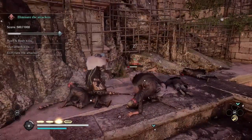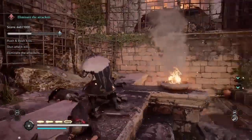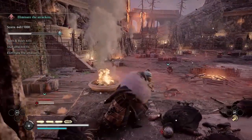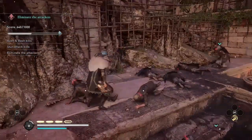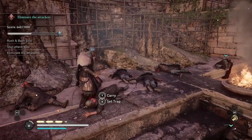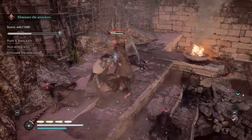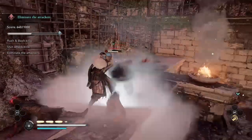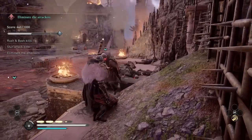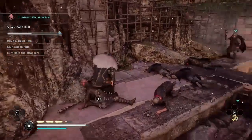One more parry and stun. The other reason I want to avoid being surrounded and dealing with multiple attackers at the same time is I'm more likely to get hit and take damage. There are not that many rations in this trial so you have to be really careful not to take damage. You also want to be careful not to hit enemies into the fire, because if they die of fire damage you won't have an opportunity to get the stun kill or the Russian Bash kill.